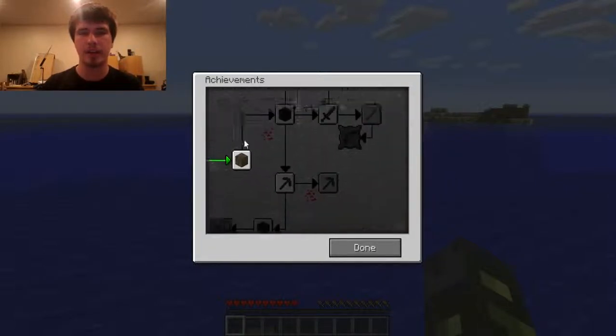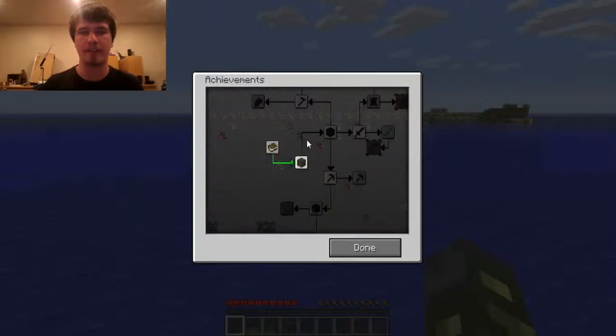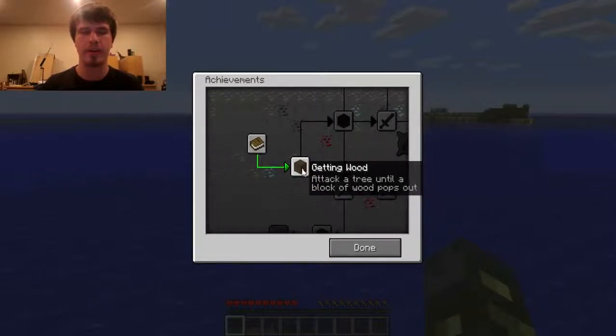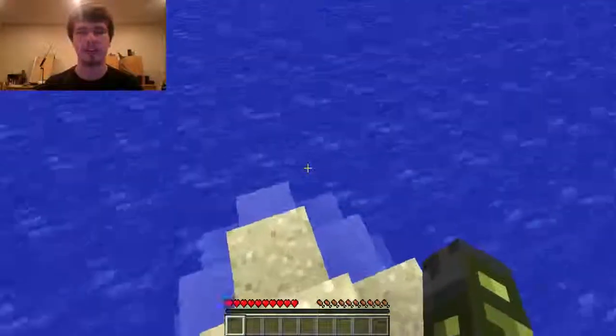You click and drag to move your map around, which is a new feature, and scroll back and forth to zoom in and out. Getting wood is the next objective — I'm supposed to attack a tree until a block of wood pops out, and that is what I'm going to do next after getting to a tree.